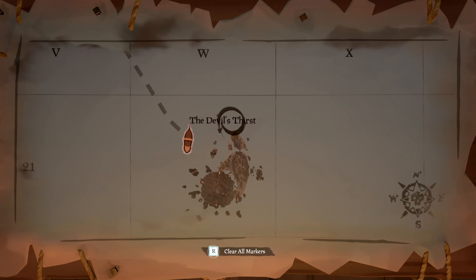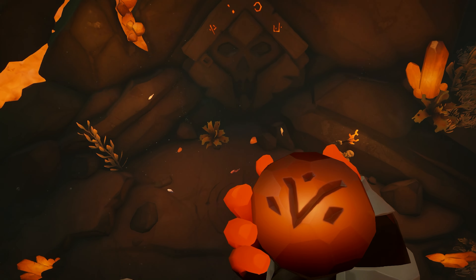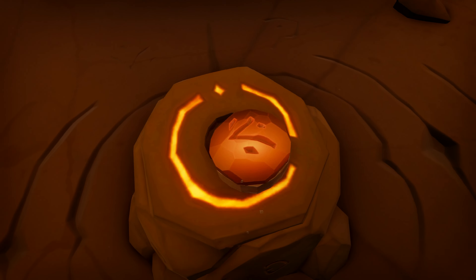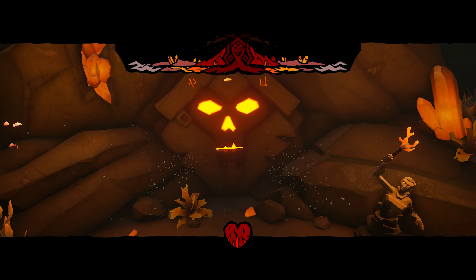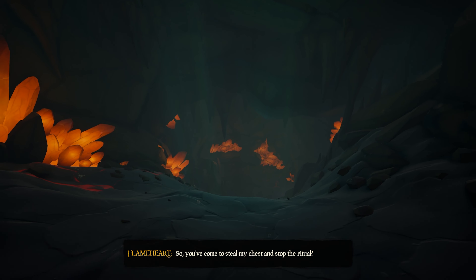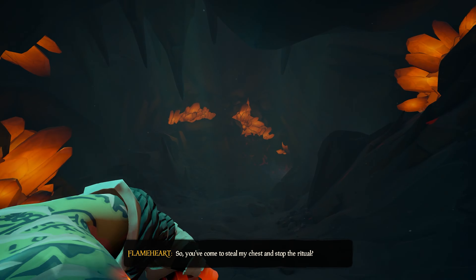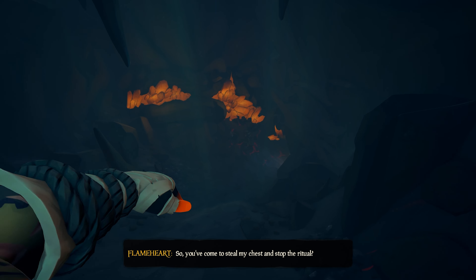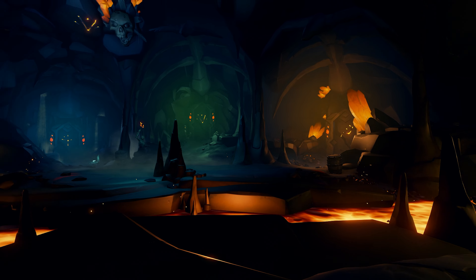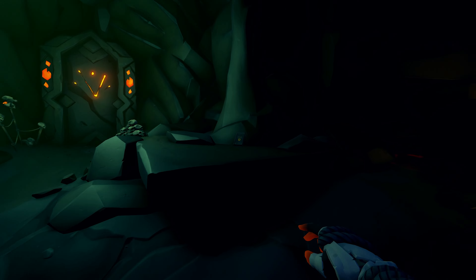From here, you'll want to go to the north side in the waters of Devil's Thirst. At this spot, dive down and you'll find the place where you can put the key to open up the door. While swimming through and exploring this area, just make sure you keep following these orange crystals and it will take you to the place you need to go. Swim through, do some quick parkour, swim again, and you'll end up at the main room. From here, you'll find the second journal in the middle right here.